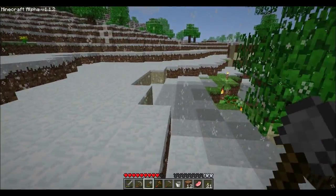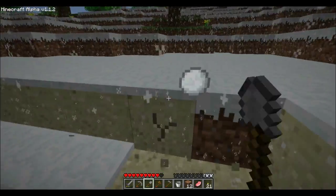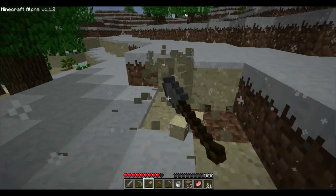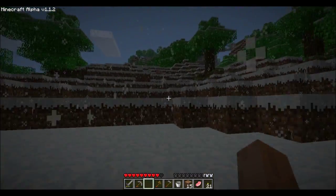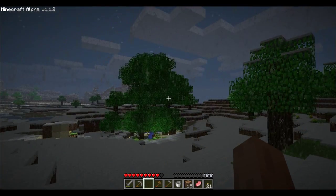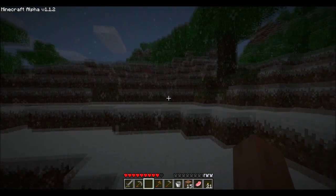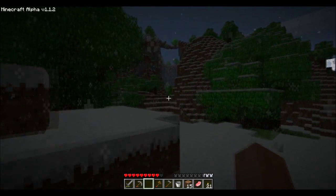But I didn't just come out here for wood — I also came out here for sand. So I'm going to go ahead and collect some more of that now before we head back. If I run into a spider in the night, so be it — I'd love to collect his string. Alright, back we go. That tree got to be tall — that's crazy, that's really awesome. I should go back up into the boughs of that tree and put torches up there.